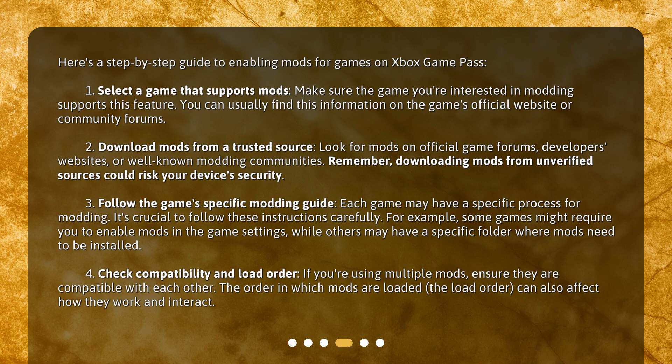Step 2: Download mods from a trusted source. Look for mods on official game forums, developers' websites, or well-known modding communities. Remember, downloading mods from unverified sources could risk your device's security. Step 3: Follow the game's specific modding guide. Each game may have a specific process for modding, and it's crucial to follow these instructions carefully.